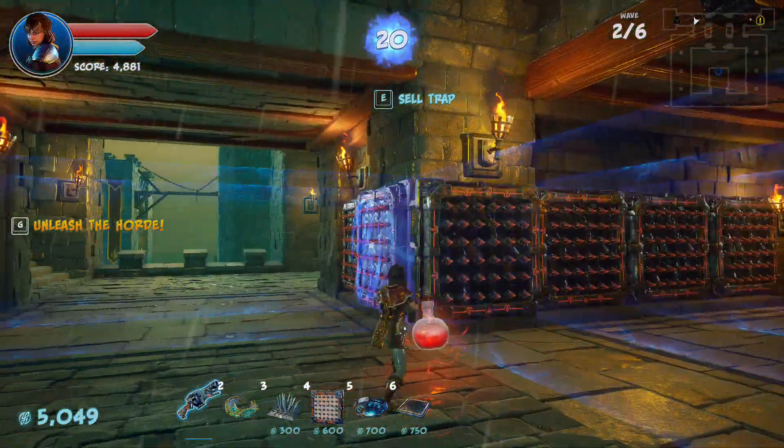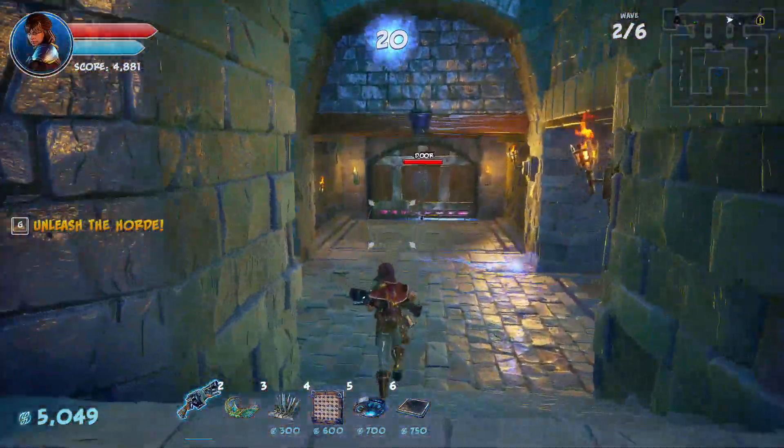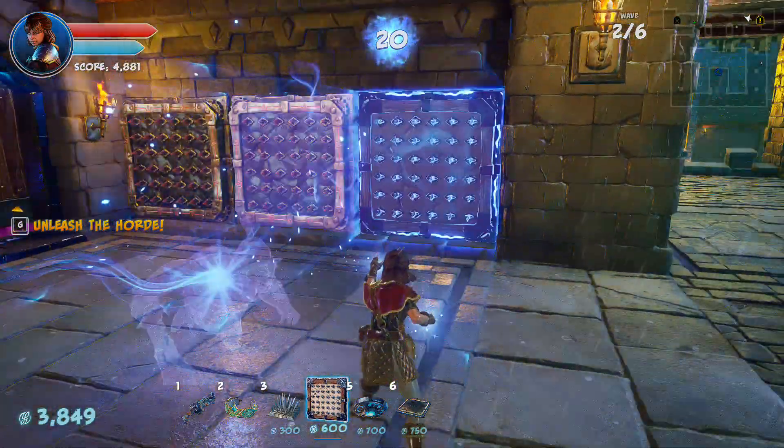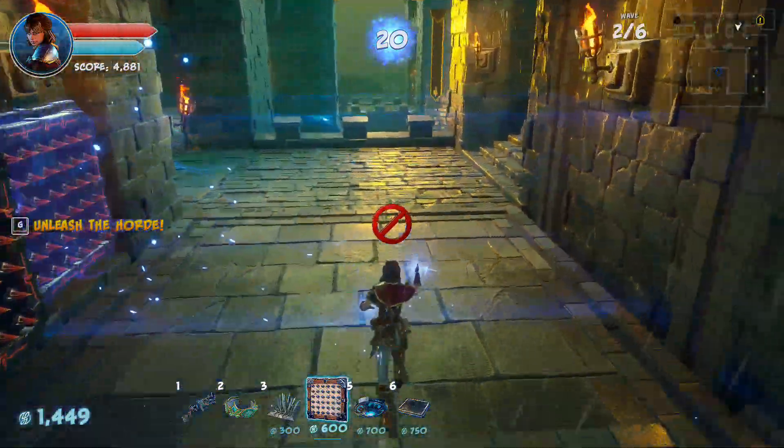Now we could sell these traps and move them over to the other side because they're only going to be coming out this side this time, which would make it a little bit easier — but it's not necessary, so I'm just going to leave them there. We would be putting them back there for the next level anyway.